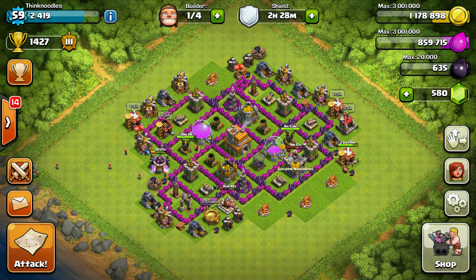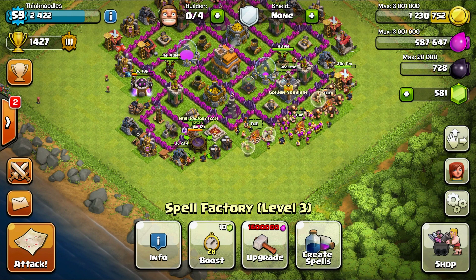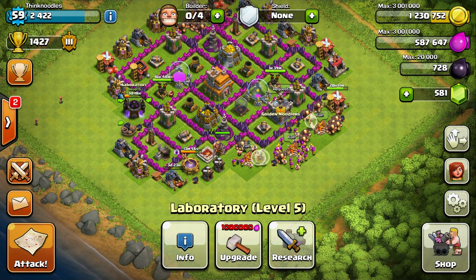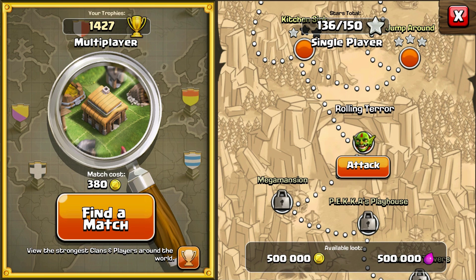I'm going to try something I've been failing at quite a bit — a goblin mission called Kitchen Sink. I'm building up an army: I have two healing spells ready, and my army composition is a full army. All troops are upgraded as far as you can go in town hall 7 — level two healers times three, level four everything else, wall breakers, barbarians, archers, and loads of giants.